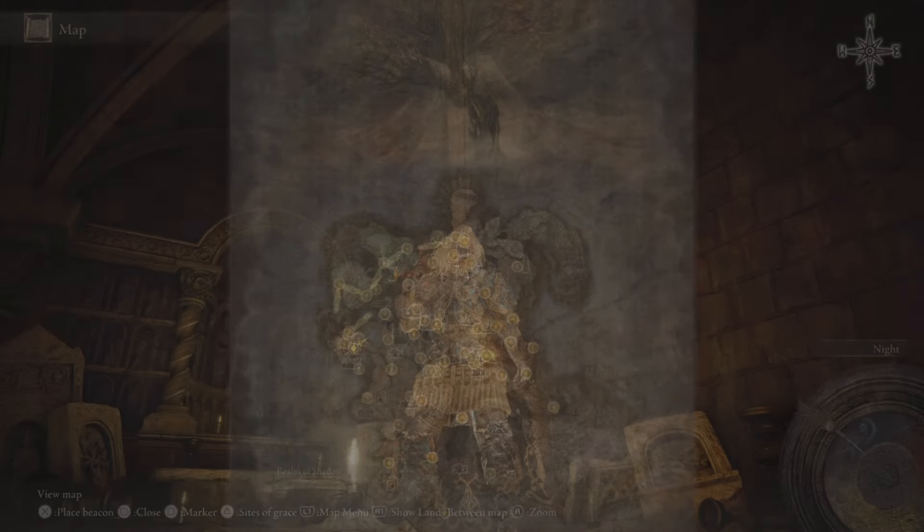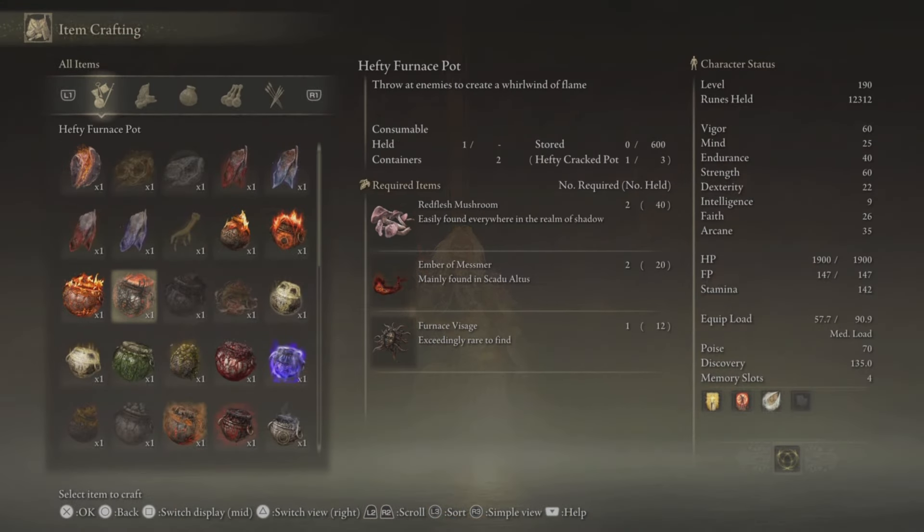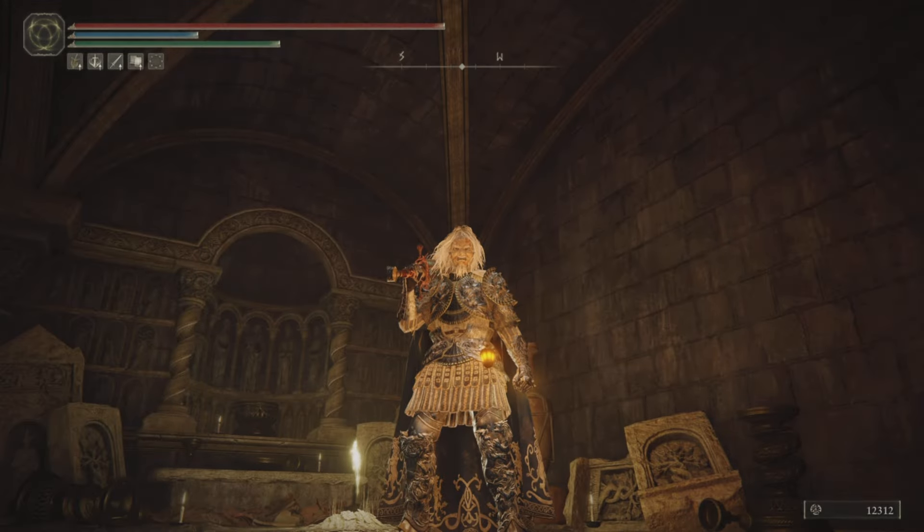First you need one of these hefty furnace pots to bring the furnace golem back to life. For that you'll need the Greater Potentate's Cookbook 2. You also need red flesh mushrooms, Amber of Mesmer, and furnace visages — specifically two mushrooms, two Amber of Mesmers, and one furnace visage, plus a hefty pot.